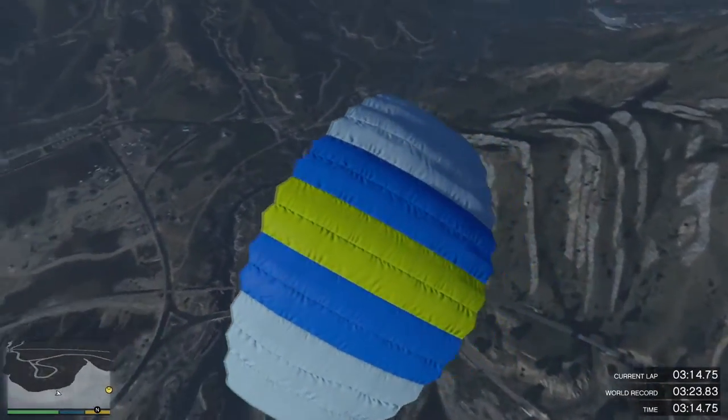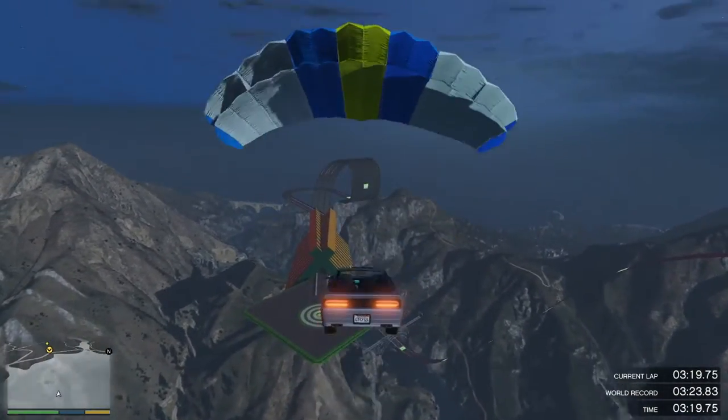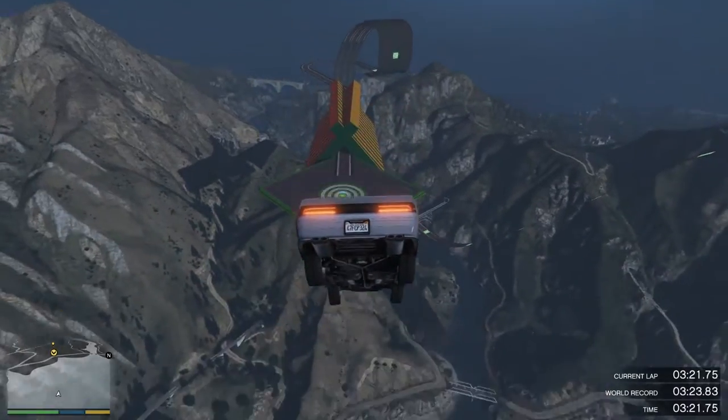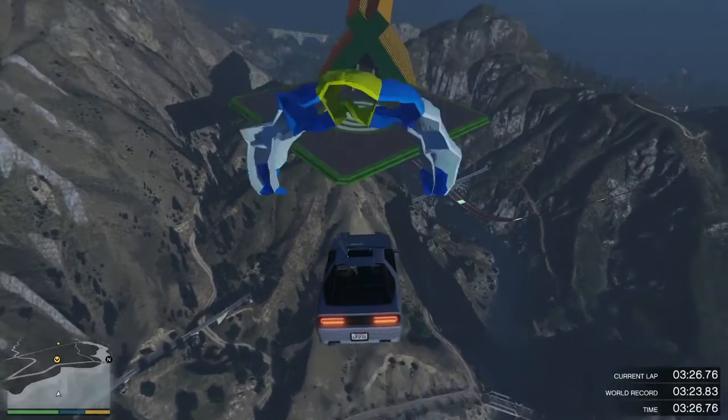I really like how whoever made this map — I think it's a Rockstar created map — they put the bullseyes, like the landing marks, for you. Very, very cool. I wonder how many parachutes I have. I almost don't want to test it, but of course I will.